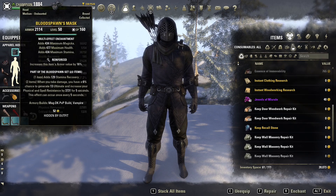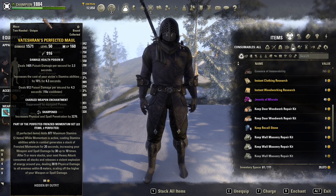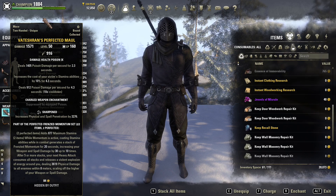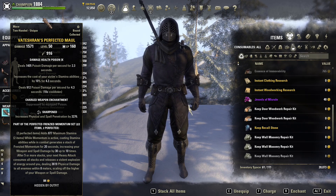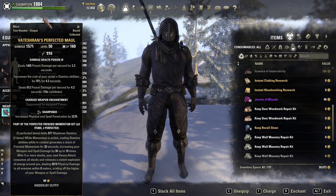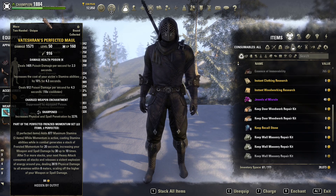Blood Spawn is just the helmet and shoulder, and that leaves us the front bar where I've gone for the Vateshran Perfected Maul. You don't need the perfected one but it adds a bit of extra stamina. While momentum is active, casting stamina abilities in combat generates a stack of Frenzied Momentum for 20 seconds, increasing your weapon and spell damage by 30 up to 10 times — a total of 300 weapon and spell damage. After five or more stacks your next heavy attack consumes all stacks and releases a violent explosion dealing physical damage to all enemies nearby.